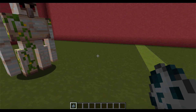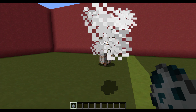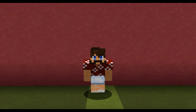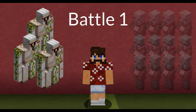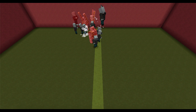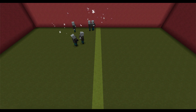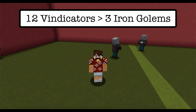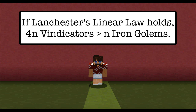Today we're going to be looking at battles between Iron Golems and Vindicators. These mobs don't have any long range attacks, so all of the combat will be at close range. Since their attacks are close range, we would expect Lanchester's Linear Law to hold. Our first battle will be between three Iron Golems and twelve Vindicators. May the best team win! Since the Vindicators won, we can conclude that the fighting power of an army of twelve Vindicators is greater than that of three Iron Golems.